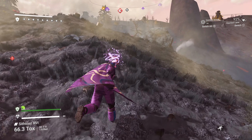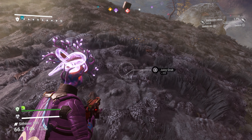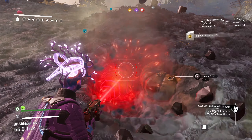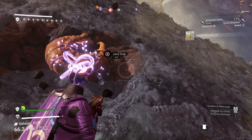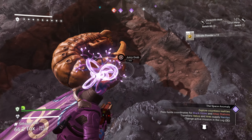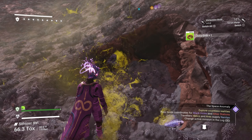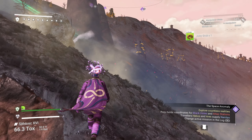They are randomly thrown all over the planet, so we need to run around. Is it under the ground? It is under the ground. Let me dig it up so you can see what it looks like. Usually they're above the ground, but there are these nasty-looking worm things — look at that. That is so gross. The Juicy Grub — pick it up. Now we have our Juicy Grub.